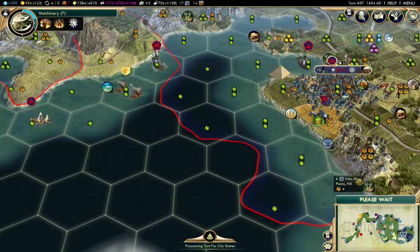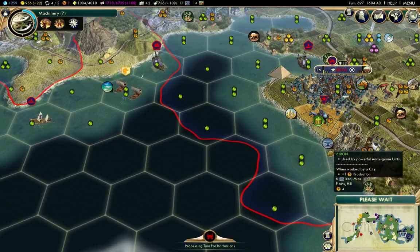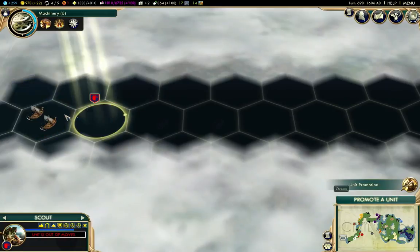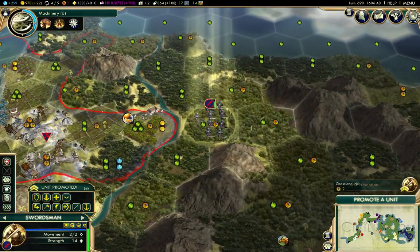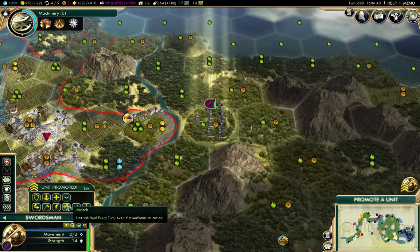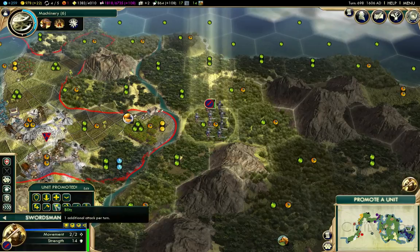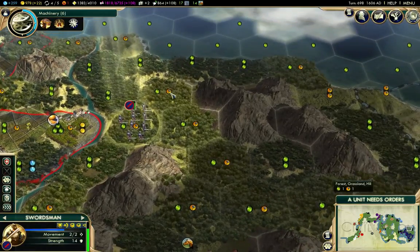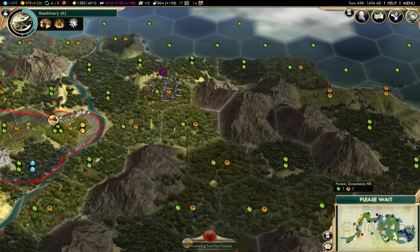I don't actually think I'm going to get the Forbidden Palace, but it's underway. If I do, that's two extra delegates at the World Congress. I'll keep on going that way. I've got choices here — Heal Every Turn is actually really useful, but so is Blitz. I'm going to go with March — Heal Every Turn — because I really need to find that Barbarian Settlement that has to be around here somewhere.